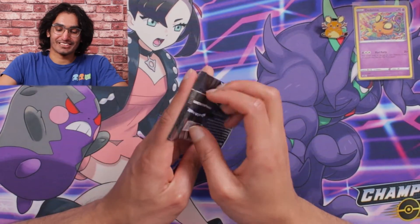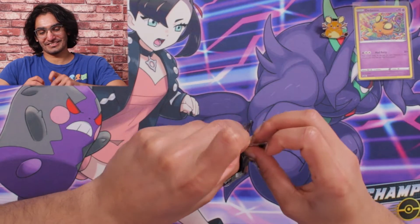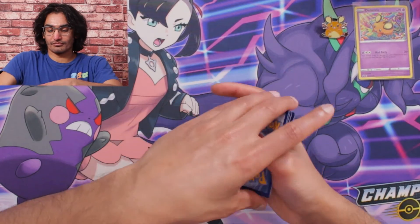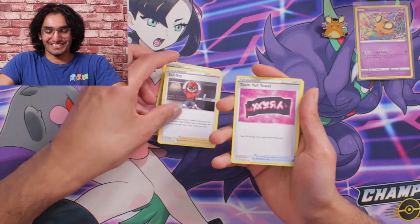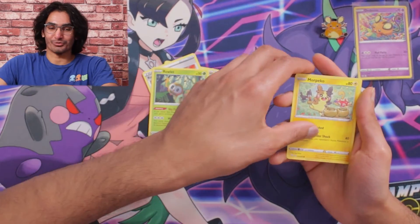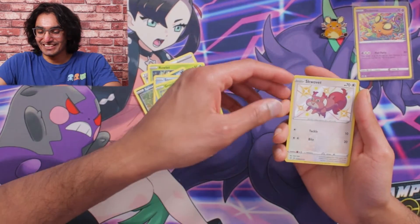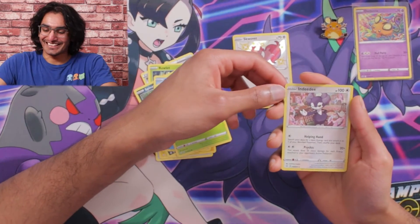And on to our next pack. We got a Steel Energy, the Ball Guy, Team Yell Towel, a Rusted Shield, a Roulette, Morpeko, Spinarak, Snom, Grookey. Oh look at this — how cool is that? A Skullbit — a shiny Skullbit actually. And then we got another shiny card — an Indeedee. Let's go ahead and sleeve them up.